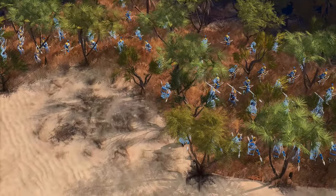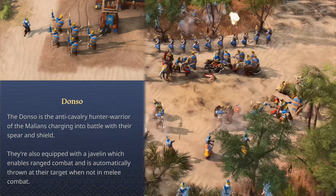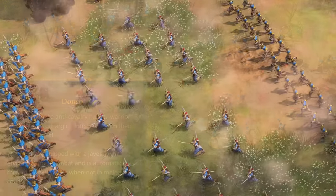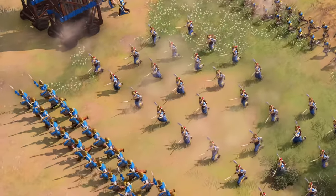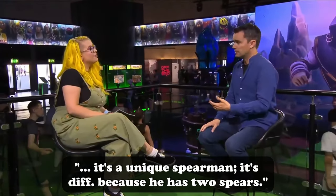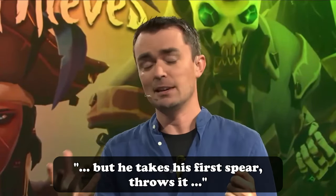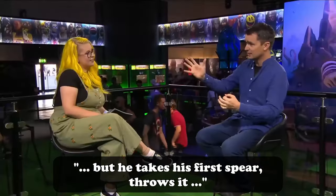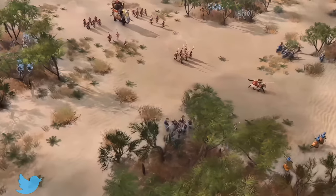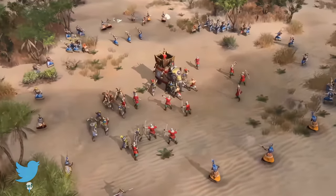The third unique unit showcased on the website is the Donso — an anti-cavalry hunter-warrior of the Malians, charging into battle with a spear and shield. They're also equipped with a javelin which enables ranged combat, automatically thrown at their target when not in melee combat. We don't have much info on how powerful the ranged attack is, but they seem like a better version of the generic spearmen of other civilizations.